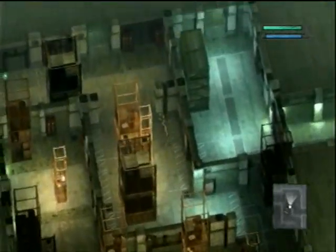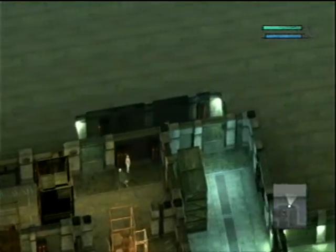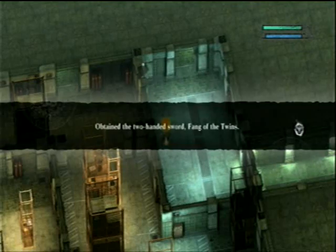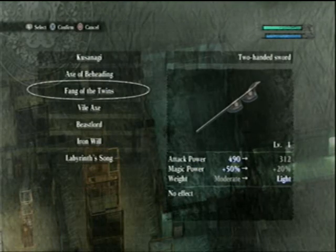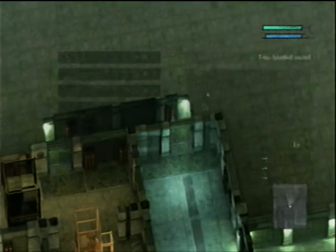We smashed all the boxes over here. Alright, maybe it's just back this way. Ah, here it is. There you have it - Fang of the Twins. It's kind of a weird name, but there you go. It's right here. It's kind of a strange-looking weapon.